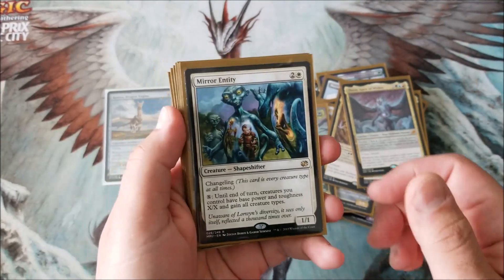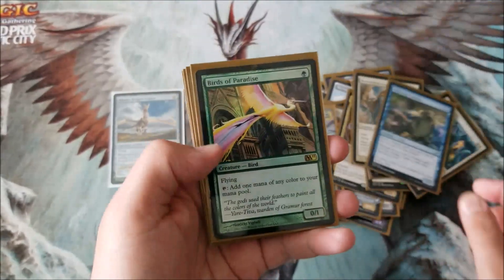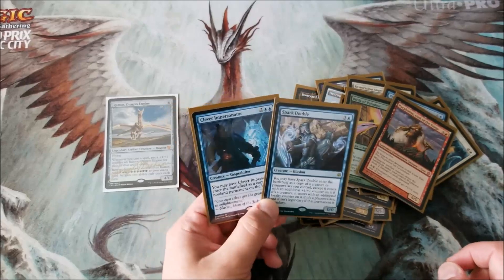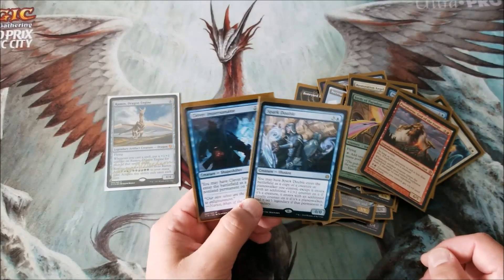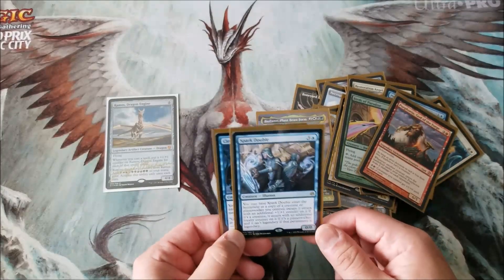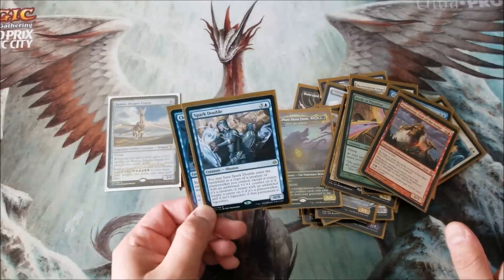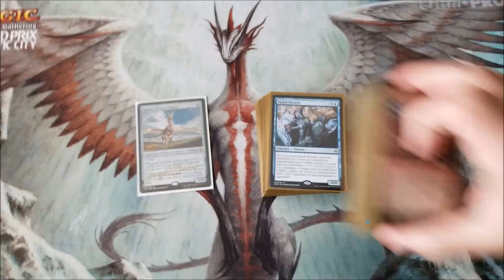Then I got some utility creatures: Mirrormade, Restoration Angel for the blink effect, Pollywog Symbiote — one of the few creatures that actually works for mutate decks and it's a looter as well — Birds of Paradise for the ramp, and Purphoros. Like I said, they all enter the battlefield when you blink them, so Purphoros triggers. Spark Double and Clever Impersonator: apparently when you copy a creature that's mutated — let's say I have Ramos on the field with five mutates on them — you copy that whole stack. With Spark Double the better effect is you get a second Ramos because it doesn't come in as a legendary. And you get the whole mutate stack on the Spark Double, so if I mutate the Spark Double I get all the triggers of that mutate that are on the other Ramos. Mutate is busted and stupid and fun. Clever Impersonator also copies Ramos but also copies enchantments and other things — fairly useful card.